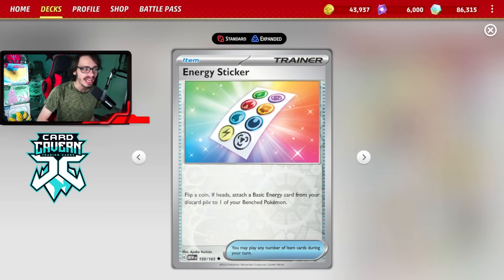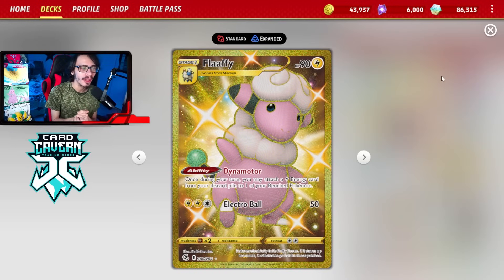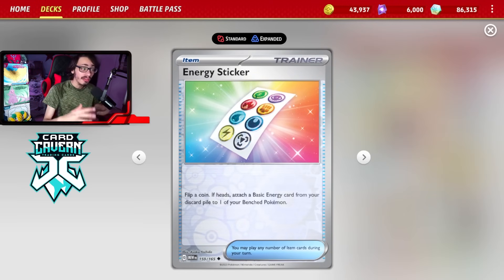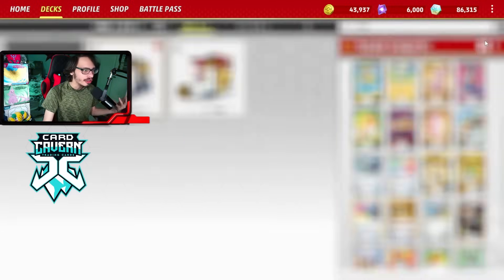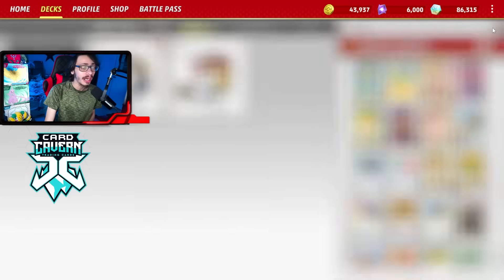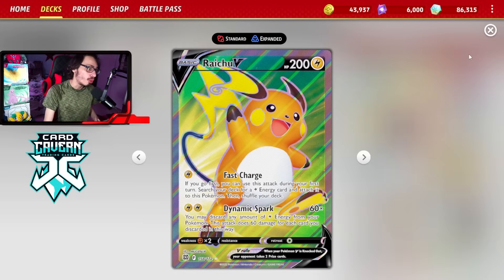With its effect, flip a coin - if heads, attach a basic energy from your discard pile to one of your bench Pokemon. This is another way to get lightning energy into play. We do have Flaffy in the deck too, which also gets you energy onto your bench Pokemon, but sometimes there are matchups where you don't want to put multiple Flaffys in play because of Greninja and Sableye, and it's nice to have the extra energy. So even on your first turn, if you have to Squawkabilly your hand away to draw a bunch of cards and lose an energy or two, that energy can be put back with Energy Sticker. Sometimes flipping heads on Energy Sticker can allow you to take a turn one knockout. It's another way to get energy into play on top of already having Electric Generator in the deck. Sticker's also pretty decent with Raichu to put even more energy into play.